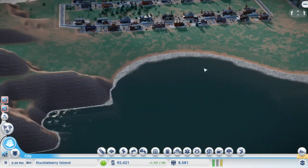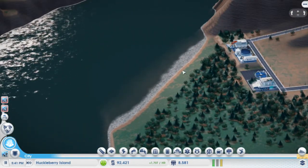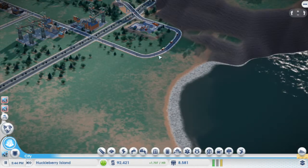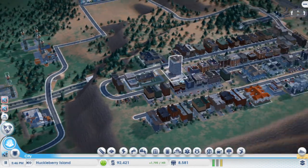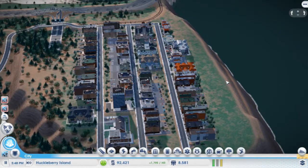I left this spot open for a trade port if necessary later. This area can also be used for a trade port, and then there's this little corner back here that's actually within the city limits for a trade port. I upgraded every single road to high density.